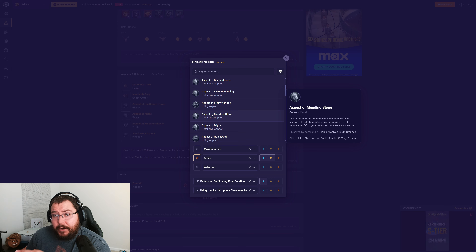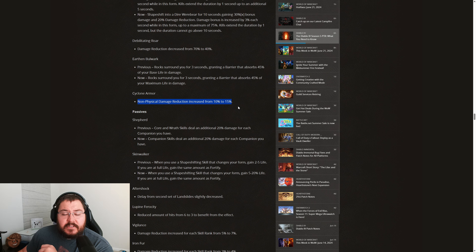Cyclone Armor is getting a non-physical damage reduction increase from 10% to 15%. In my opinion, this skill is still pretty useless as an active, but it is phenomenal for reducing non-physical damage and basically just sits passively on our bar. I hope at some point they dramatically lower the cooldown on the active skill and potentially add a key passive that allows the player to pull enemies to them instead of pushing them back.